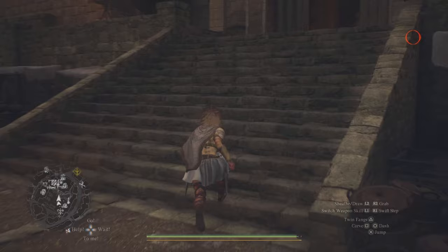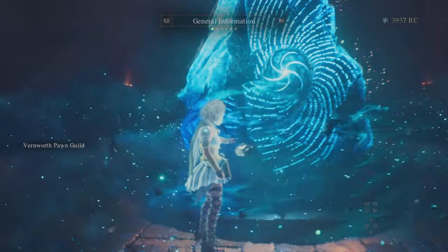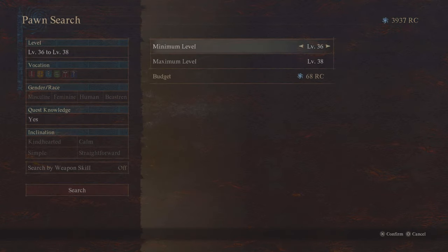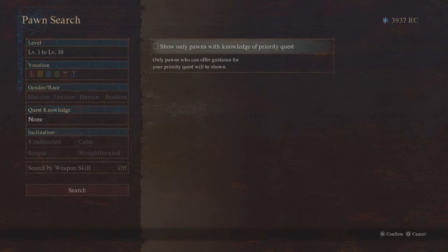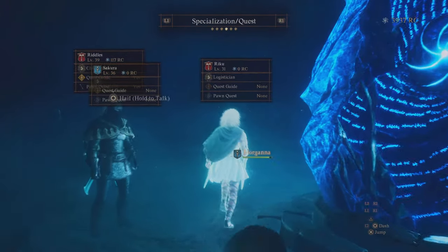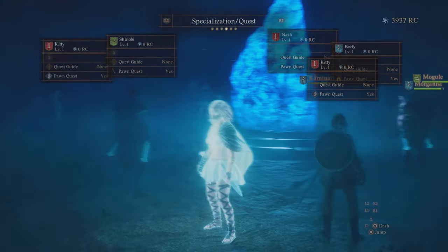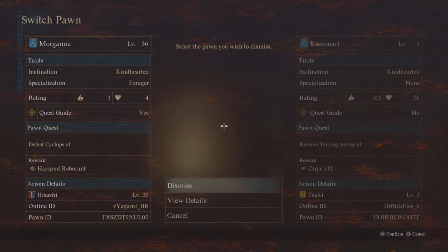Then go ahead and go to the Rift Stone. Now these are the settings you will need: search for pawns, put the minimum level to 1 and maximum level to 10, then accept it. Go down to Quest Knowledge, put it to None, and then search for pawns. After searching, make sure to open the pawn's settings and put them to Specialization Quest.